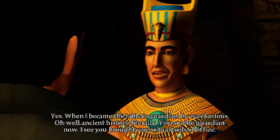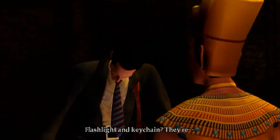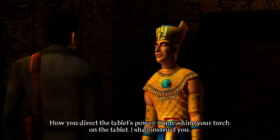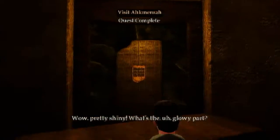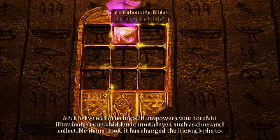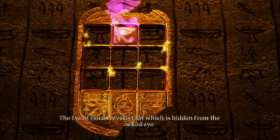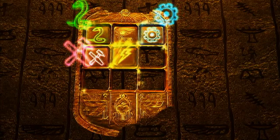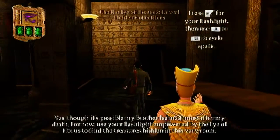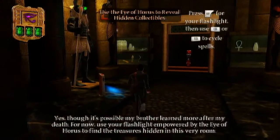You are the guardian now. I see you brought your ritual tools of office. My what? Ritual tools of office — those flashlight and keychain — they're how you direct the tablet's power. Come, shine your torch on the tablet, I shall instruct you. Wow, pretty shiny. What's the glowy part? Ah, the Eye of Horus ingot. It empowers your torch to illuminate. A most convenient feature. The Eye of Horus.